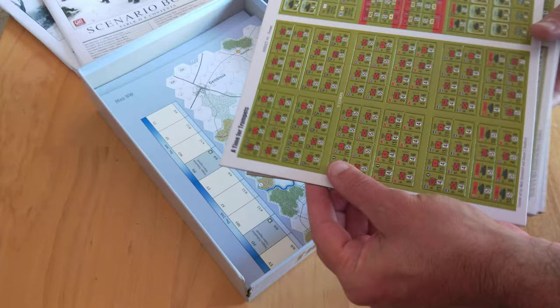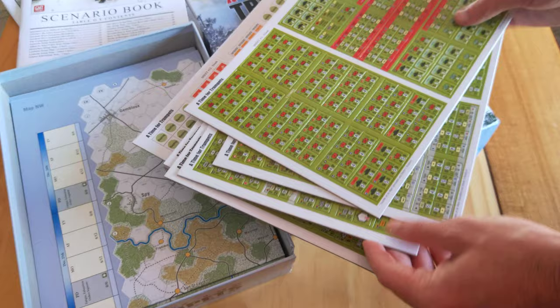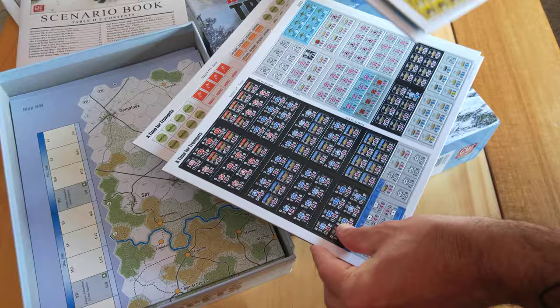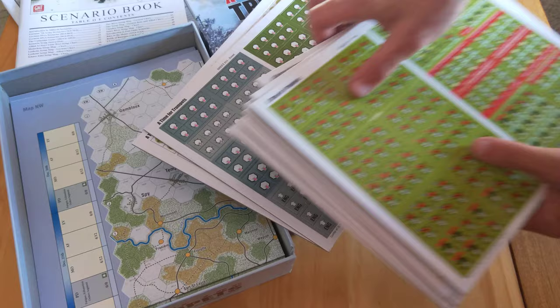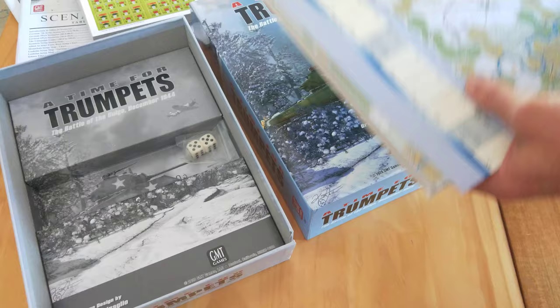There are eleven counter sheets — nice, clear GMT production quality. Looking at the three-quarter inch counters, typical thick GMT cardstock — sheets 4 through 12, plus administrative counters. Most of these counters are unit counters; you've only got really two sheets of administrative counters. And that's what I like about the look of this game — you're really focused on your units on the map.